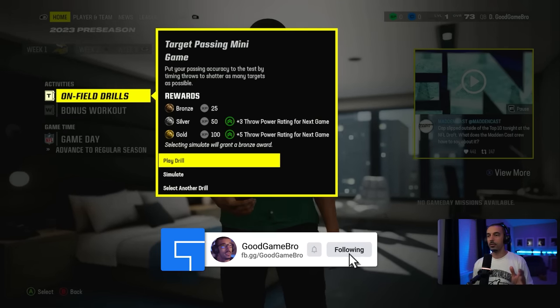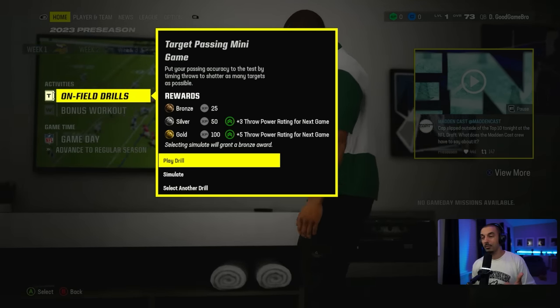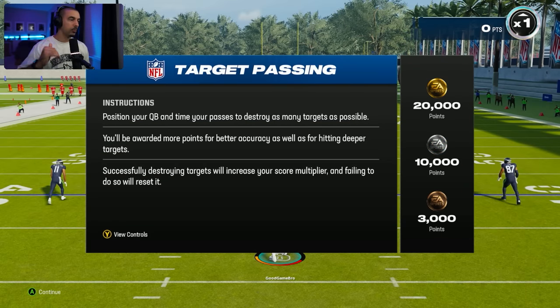If you get silver, you get plus three throwing power. If you get gold, you get plus five throwing power. Gold is 20k, silver is 10k, bronze is 3k. You know what the controls are — let's get it.